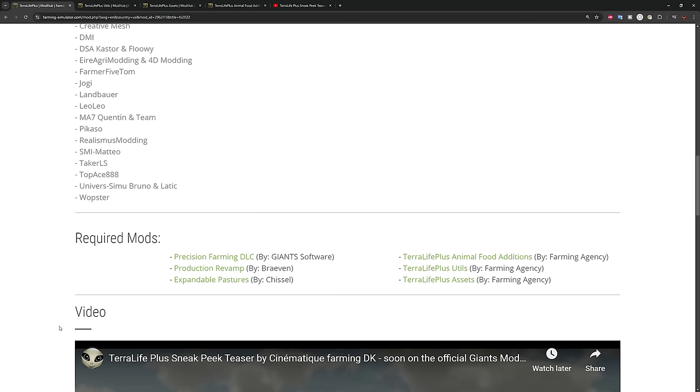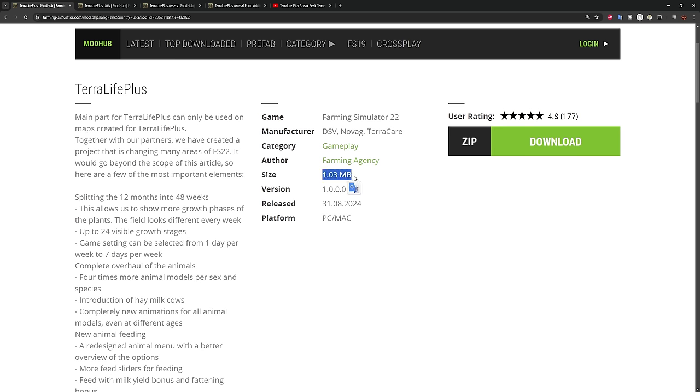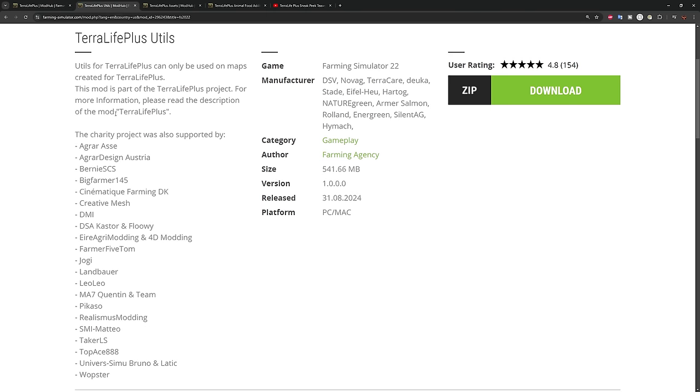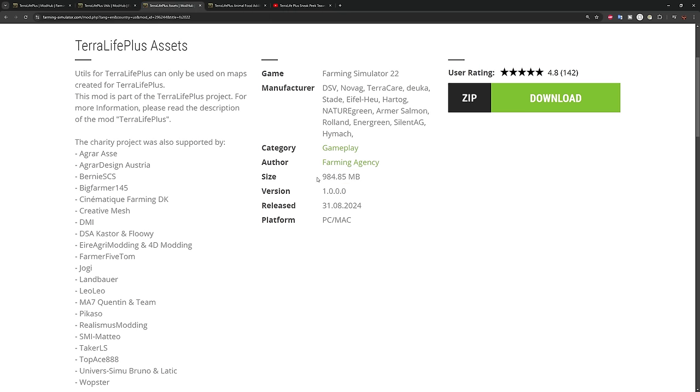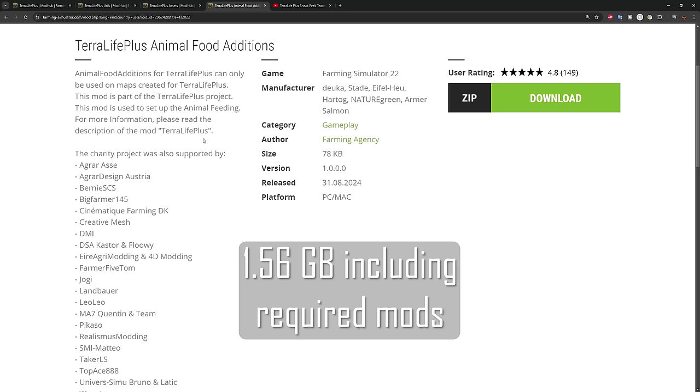Terra Life Plus itself is about one megabyte, but Terra Life Plus Utils is 541 megabytes and Terra Life Plus Assets is an additional 984 megabytes — both are required, putting you at around 1.5 gigabytes just for the Terra Life Plus mods. The Animal Food Add-On then provides all the dynamic changes to the animal food system.